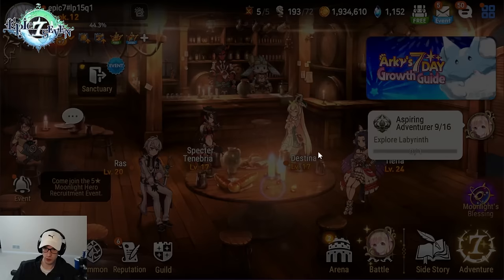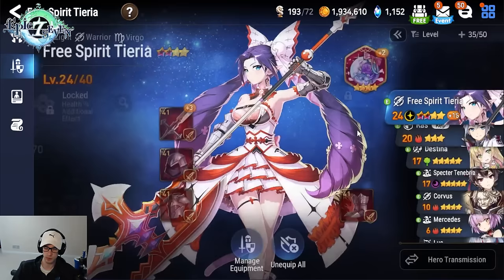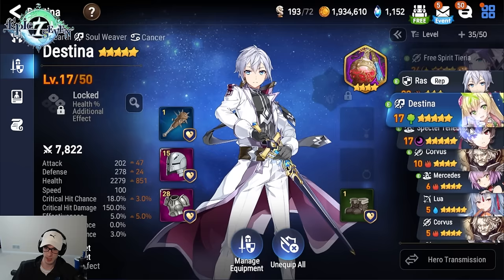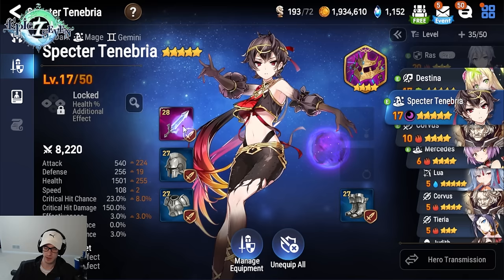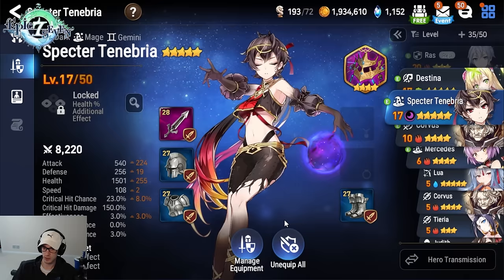I will come back and show you characters in terms of how they're geared. This is the current state: Raz is on free HP gear for now, and since we have free gear removal we can swap it off later. Destina is on a four-piece set, and Spectre Tenebria is still on attack set. For a quick gear overview: gear gives stat bonuses if you complete the set, but you don't need to worry too much about that early game — sometimes you'll mix sets because the gear has better rolls. Early game, just put attack sets on your damage dealers for the big stat bonus.